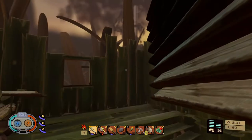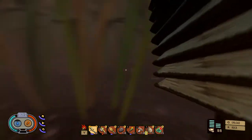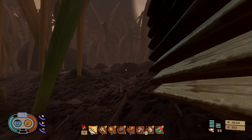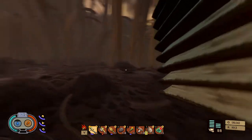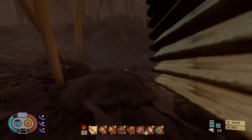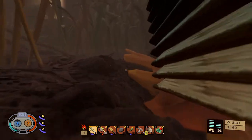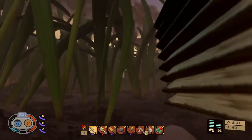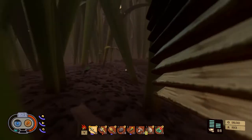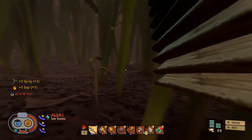Welcome back to Grounded folks! Look at that stack of weed stems - I am carrying eight weed stems in one go and I freaking love it, that is just awesome. We are going to head up here to this area and start building our actual base because the ants are not being very friendly, trying to steal our stuff, and we're not gonna allow that. So we're gonna go build in this other spot.